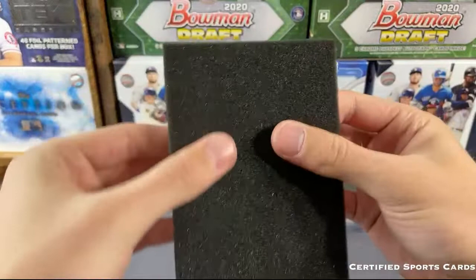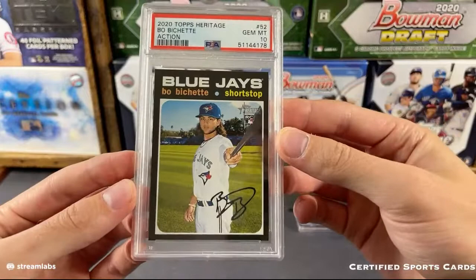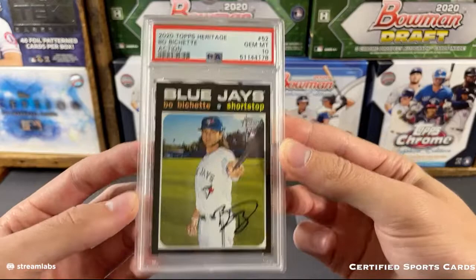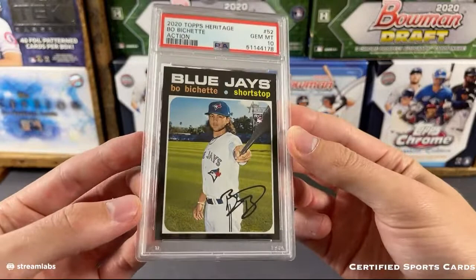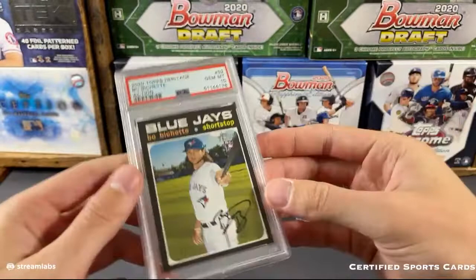Next card up - from 2020 Topps Heritage, that is going to be the Bo Bichette action variation. Very nice card - if you're familiar with Heritage, action variations are very hard to come by and this is the Bo Bichette rookie one from 2020, in a PSA 10 condition. Those ones are super tough to grade. Congrats to the Toronto Blue Jays on that one - the Bo Bichette action variation, PSA 10. That one definitely sells well.